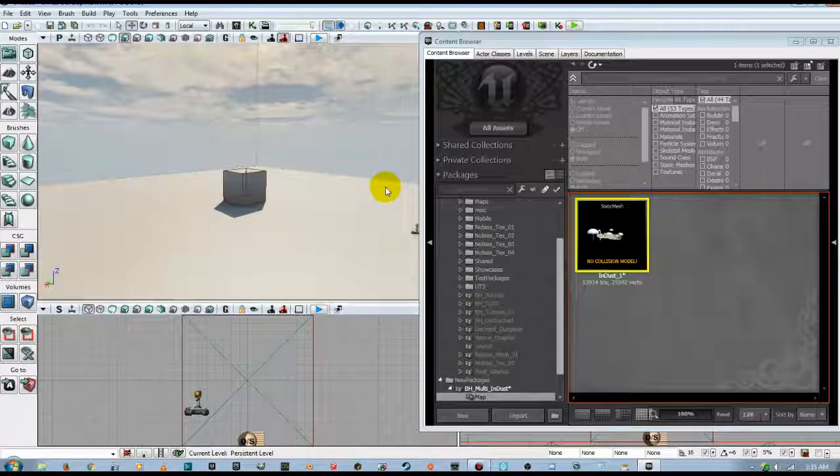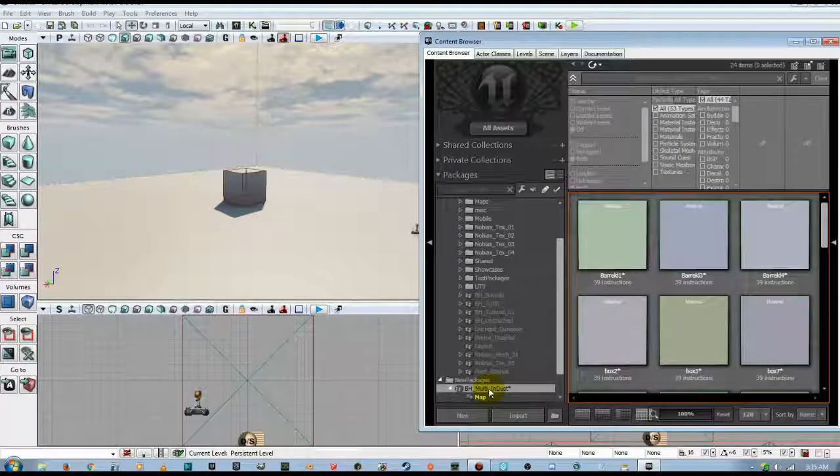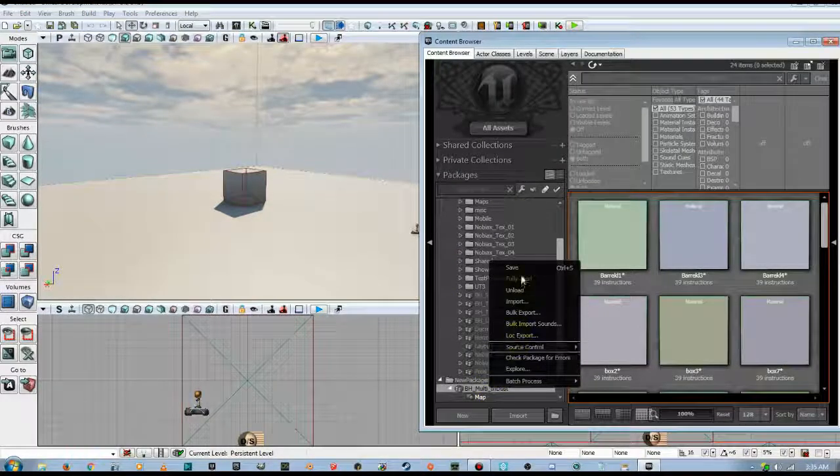We got no warnings about smoothing groups. If we had not smoothed those edges in Blender, it would have warned us that we don't have smoothing groups on the model. Also, once we brought that model into a map, every time we tried to build lighting it would give us a big warning that our static mesh has invalid lighting. So we're going to right-click and Save into this folder.